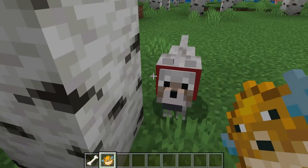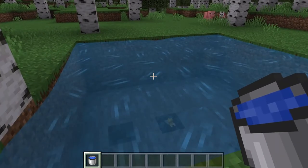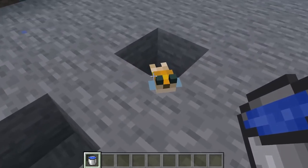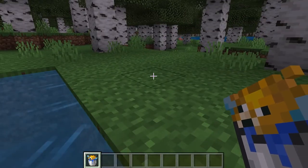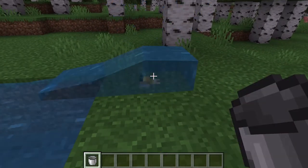Number four: many players are unaware that they can scoop a puffer fish into a bucket. Puffer fish will spawn in groups of one through four. A player can swim up to a puffer fish and scoop it into a bucket. When they successfully catch the fish, a bucket of puffer fish will appear on the screen, and the puffer fish will then be included in your water source block.